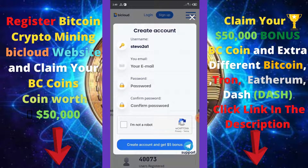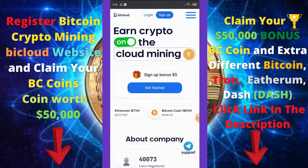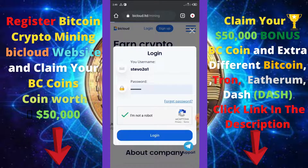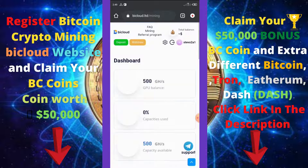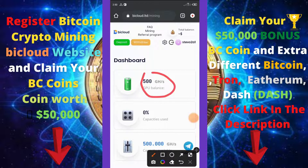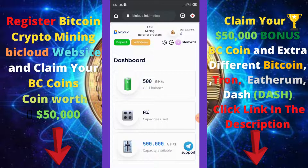You will then need to sign in to your account. Click the login button, verify you are not a robot, and click login. Once you log in, you'll see that you have earned a free 500 gigahash per hour, which is equivalent to the five dollar bonus promised to you.